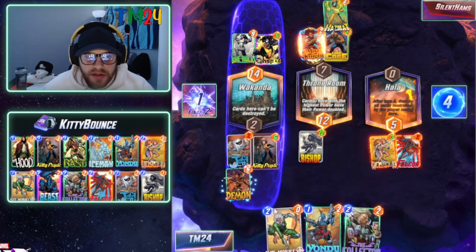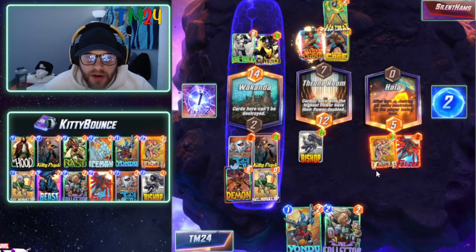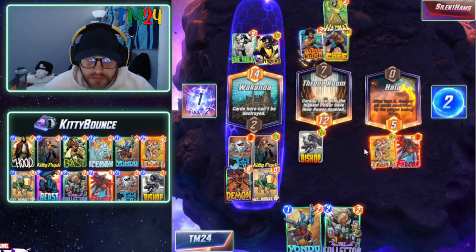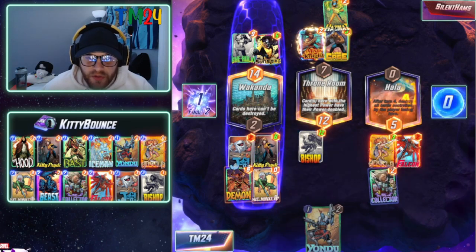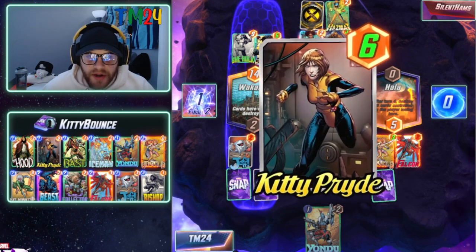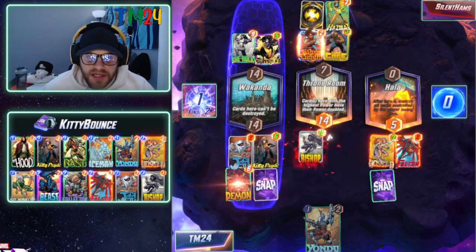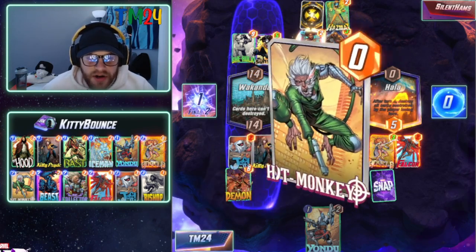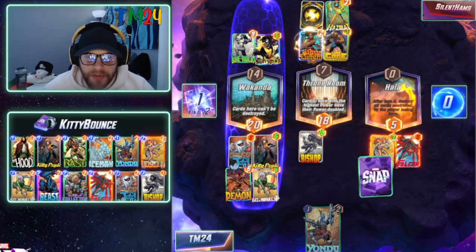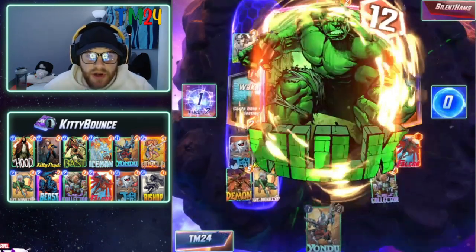We probably want to try and take Wakanda from them. Our plan is: Kitty, Demon, Hit Monkey over there — and then Bishop is already being buffed by our other cards, so we're free to play over in Hula and hope the plus-two plus-four from there helps us win. So: Kitty Pride, Demon, and Hit Monkey come through. Look at that — Bishop goes to nine power, ten power, doubled up in the Throne Room.